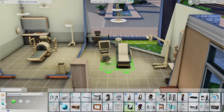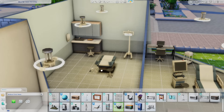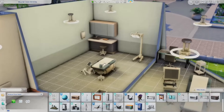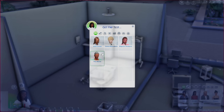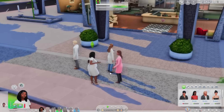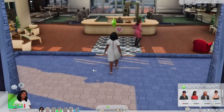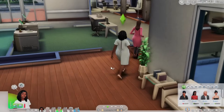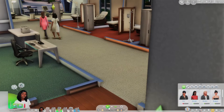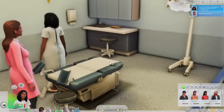We can place an ultrasound machine right here. There's also the option to get pap smears, which is available even when a sim's not pregnant. So we have the pap smear bed — it looks just like a real one. We'll go ahead and do both for her. There's also a lactation update this year which allows breastfeeding in a whole new way — you can pump, and there are lactation cookies and all of that.